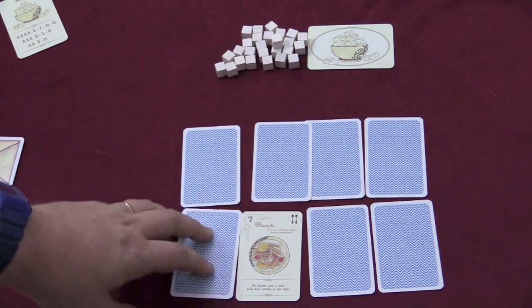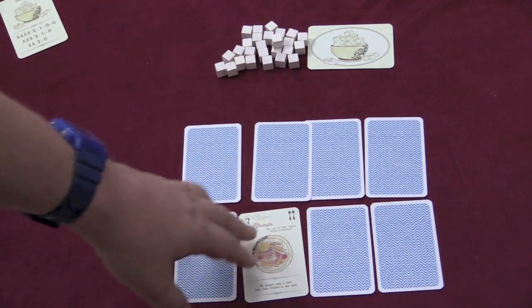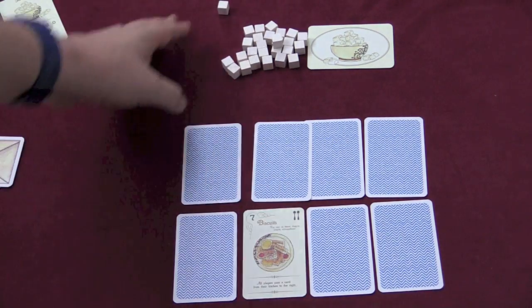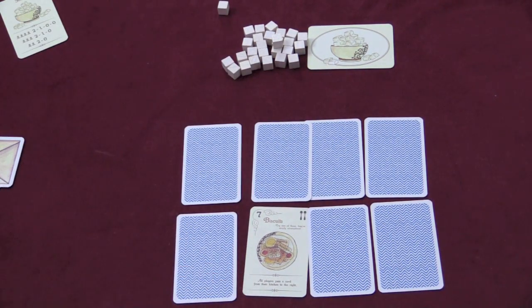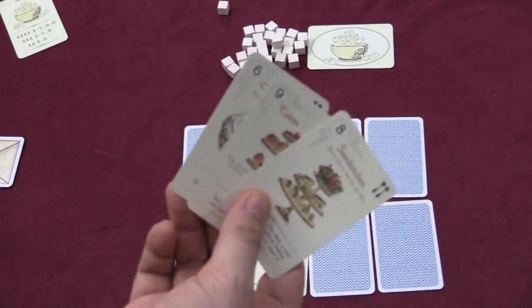Now I have the eight. The seven is worth two teaspoons. At the end of my turn, I'll say two so everyone knows how many teaspoons. Because remember, when a round ends, whoever has the most teaspoons gets two sugar cubes. Then we have to do whatever the special instructions say on the card. Here, all players pass a card from their kitchen to the right. Kitchen is your hand.